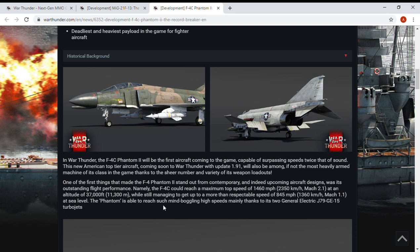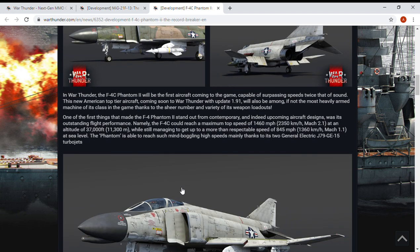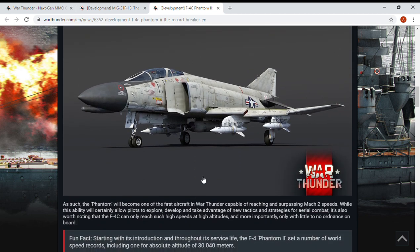The Phantom is capable of reaching such mind-boggling speeds mainly thanks to its two General Electric J79-GE15 turbojets. The way I see it, this is probably going to be one of the first aircraft in the game that's going to have a thrust-to-weight ratio of over one. As such, the Phantom will become one of the first aircraft in War Thunder capable of reaching and surpassing Mach 2 speeds.